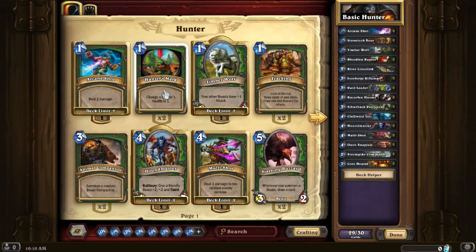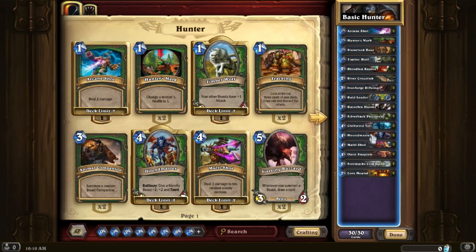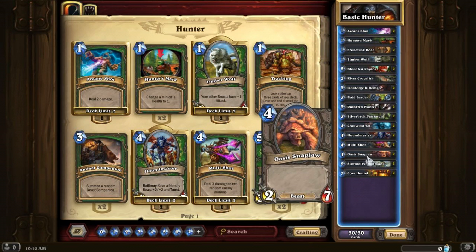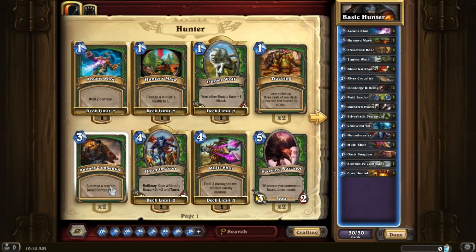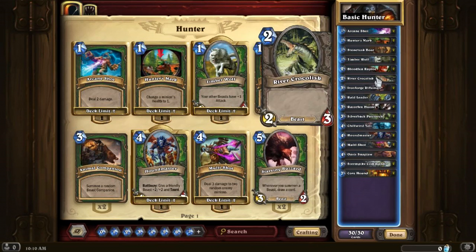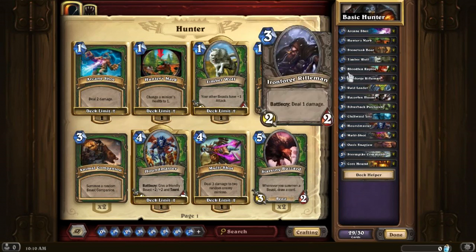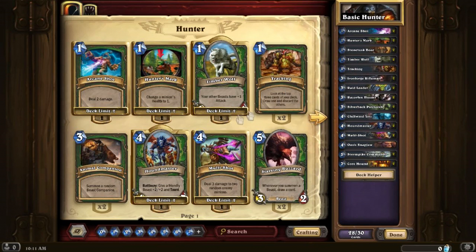I've been meaning to change it actually. I want to get rid of some of these and get some better ones in because they are really good. I could probably get rid of an Oasis Snap Jaw and get one more of those in. I've never really liked the raptors — let's get in more tracking.